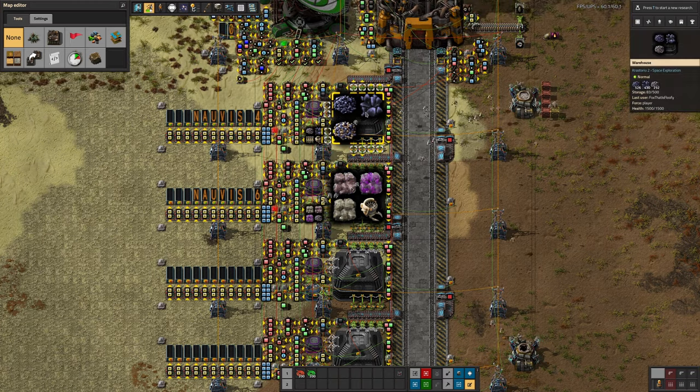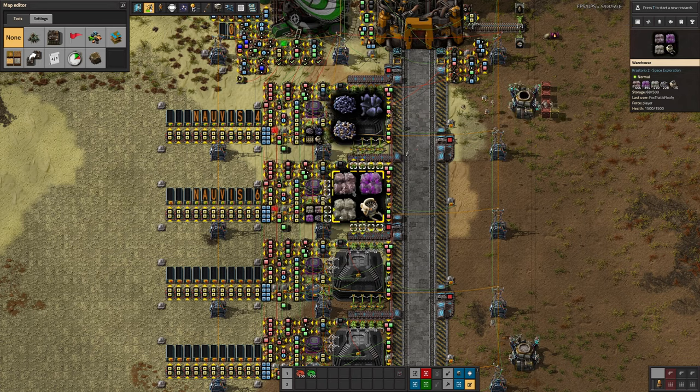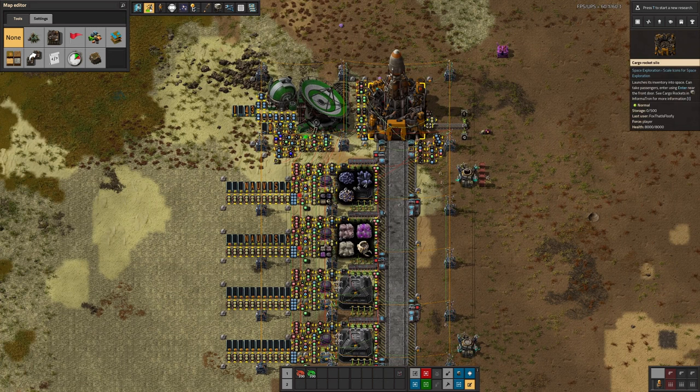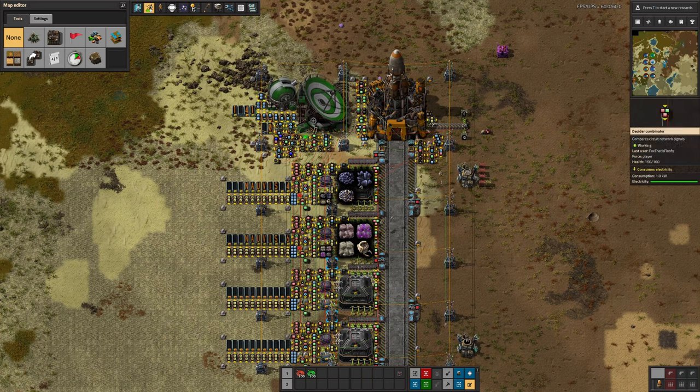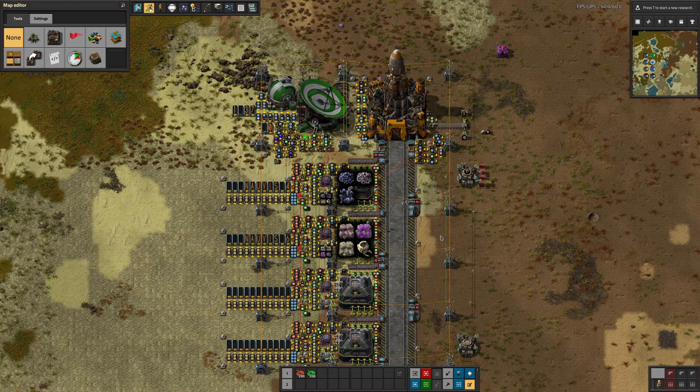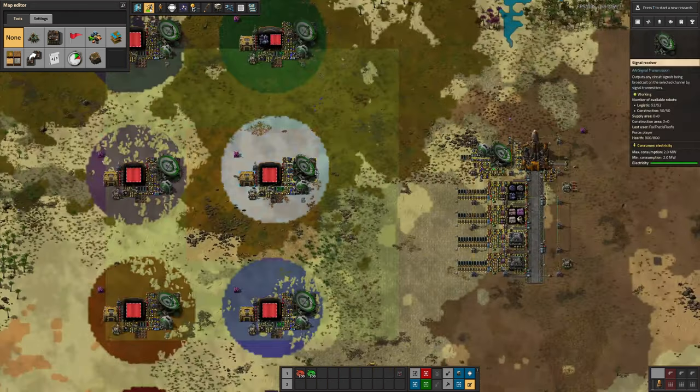These are loading up these two warehouses. You can see one has about 80-odd stacks and the other is around 70-something. Once one of them fills up it'll immediately dump its stuff into the rocket which will take it off, and then when the other fills up it'll pass the stuff over for that one. So in exactly the same way you're able to get both orders taken out to their respective planets.